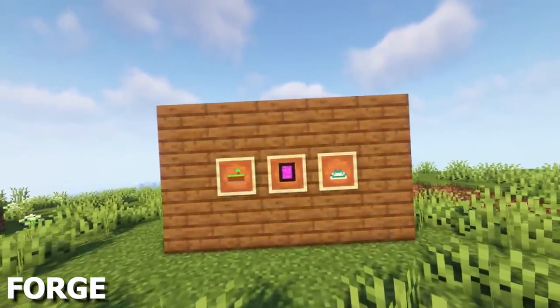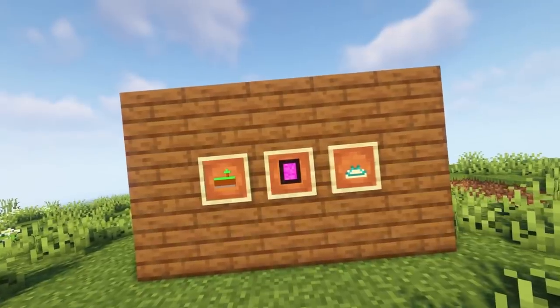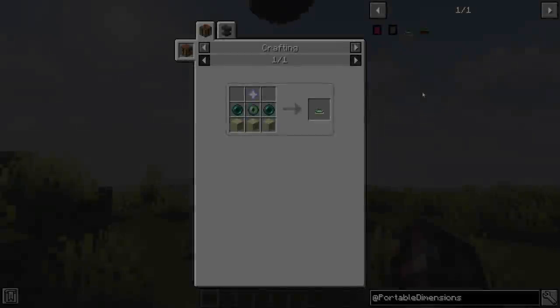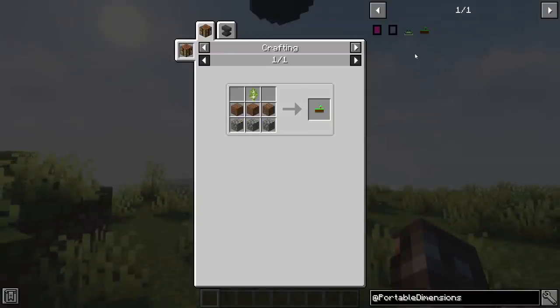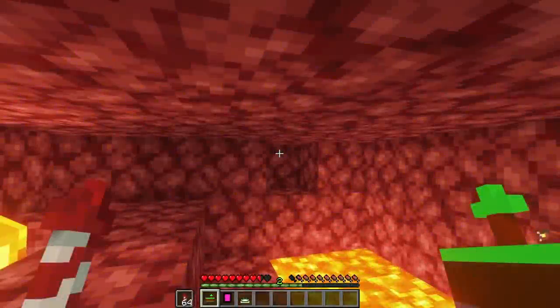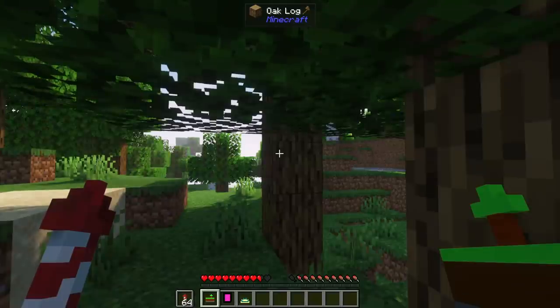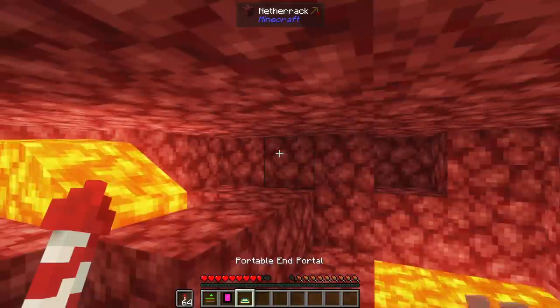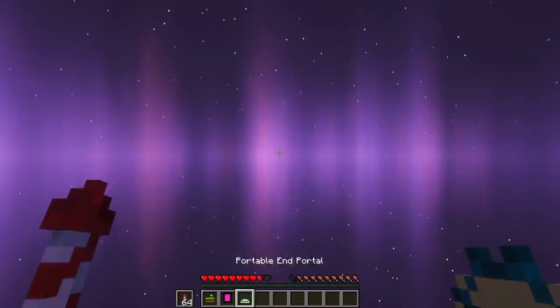Portable Dimensions will add some new craftable items, which when used will teleport you between the Overworld, Nether and End Dimensions. They have multiple uses, and the recipes aren't too expensive either. Each one will have a teleport point that can be changed, and that's where you'll always jump to. When teleporting to the End, be careful because you might just spawn into the void.